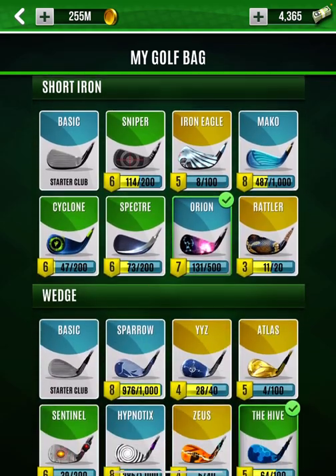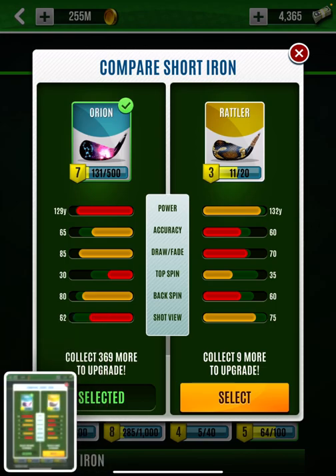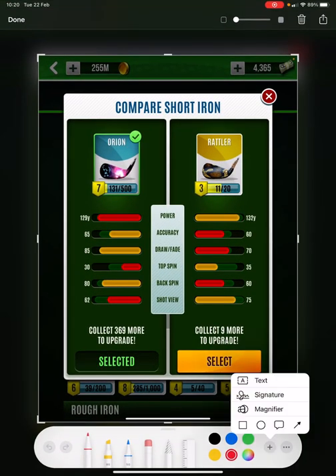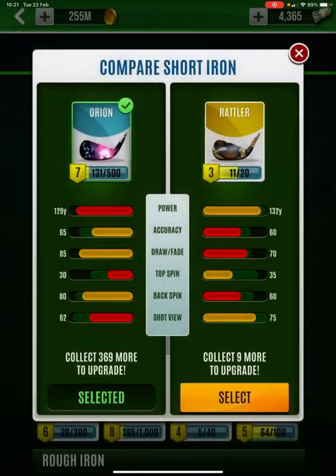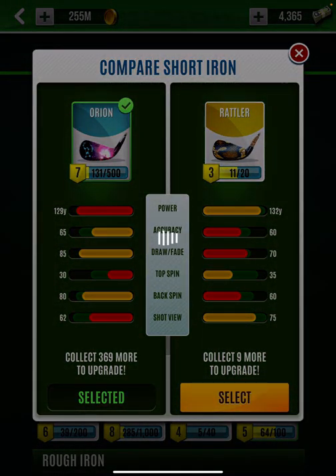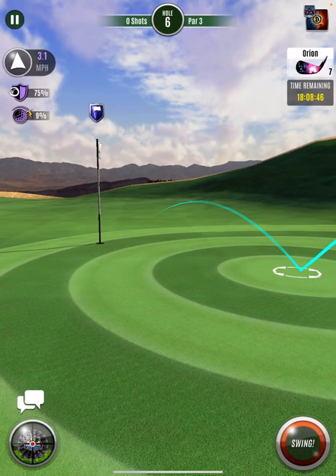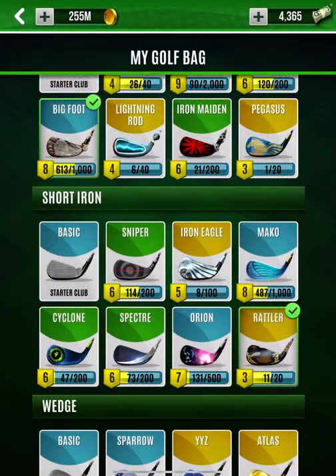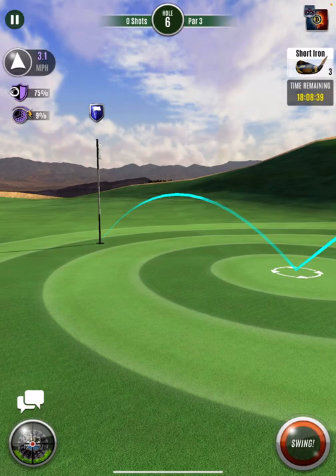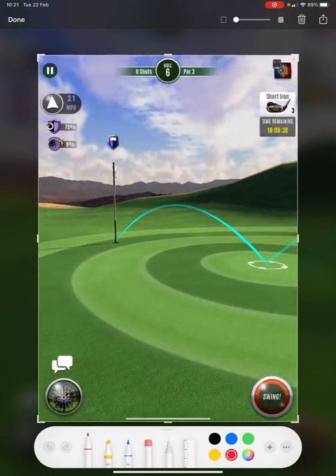So what I'm going to do is quickly switch out to the club with the best shot view, just comparing these two stats — the shot view goes from 62 to 75. If you have anything better than that, go for your best shot view. So I'm going to switch out to the Rattler, and watch what happens — now I can see exactly where my bounce is going to be.